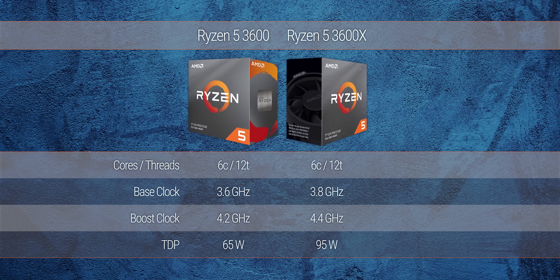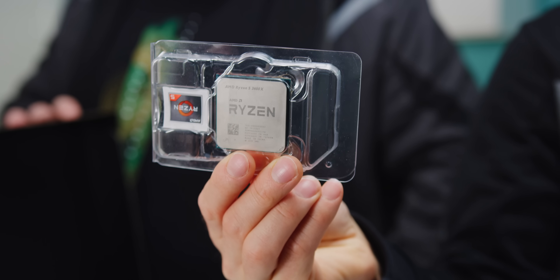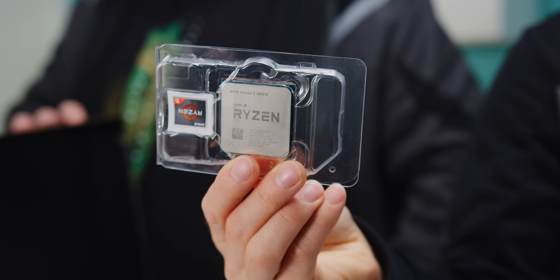We've really only got a couple of choices here. Representing AMD is either the Ryzen 5 3600 or 3600X, and we're going to opt for the X version in hopes that its higher silicon quality will allow us to undervolt it to a greater degree, saving us a little bit of power.